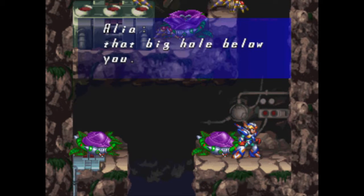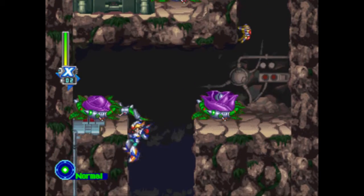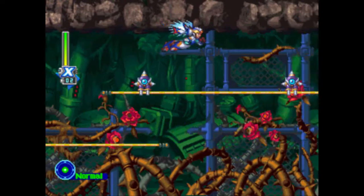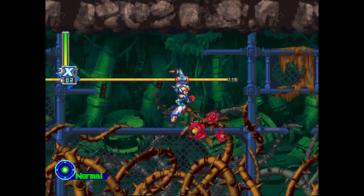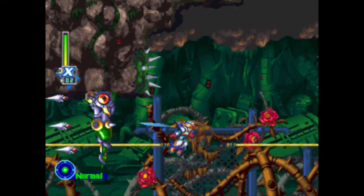Climb down there, but watch out for that big hole below you — she's just warning of a pit. As long as you hug the wall, you should be fine. Falcon Armor X also speeds this section up quite a bit. You can also dash while you're on grab hooks, but I don't like doing that.